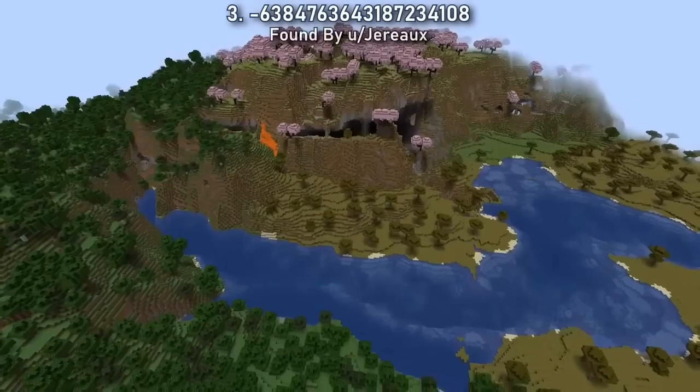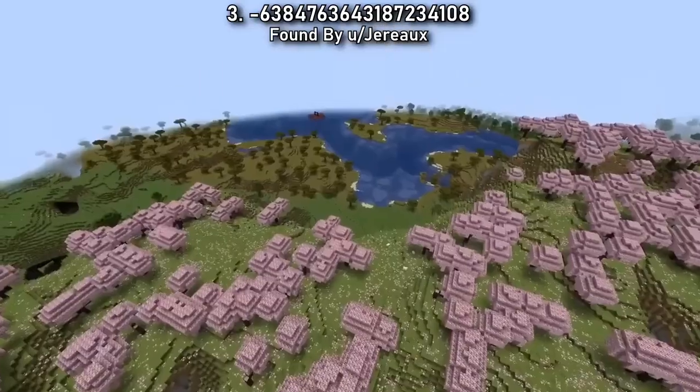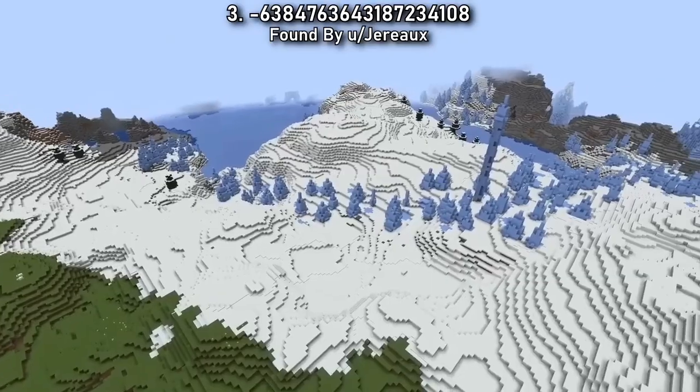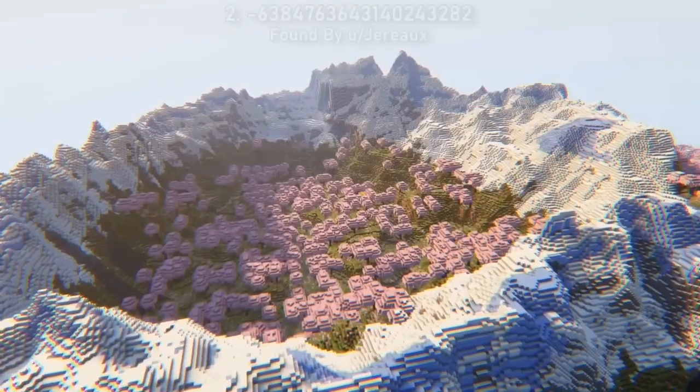Seed 3 is one of the best multi-biome seeds for 1.20. You've got a large cherry grove and a bamboo forest right at spawn, as well as a huge desert for archaeological explorations. Combining that with a huge variety of other biomes makes this a very hard-to-beat seed.